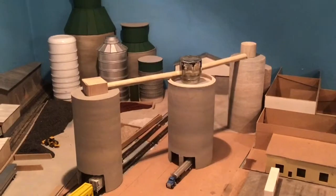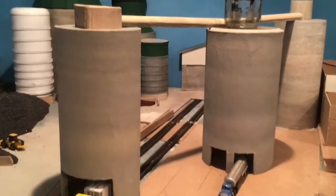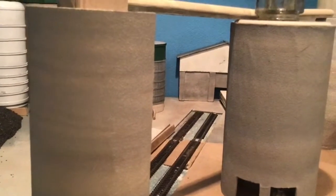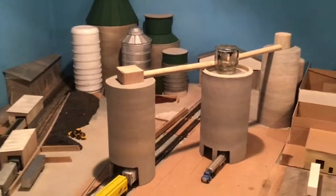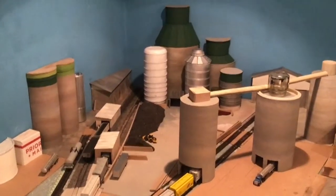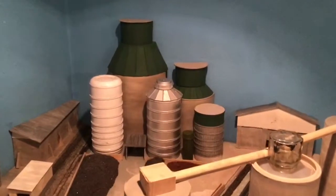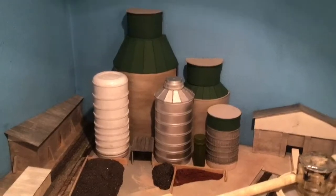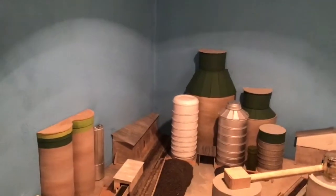The silos have sandpaper concrete on the outside that turned out pretty nice — they're all different shades, which is really nice. Also, back here I painted that center silo a metal color. I'm not stuck on this green yet, so this is just me trying to work something out in my mind.